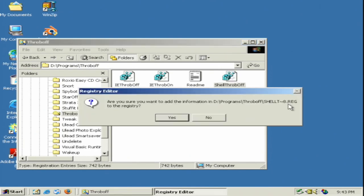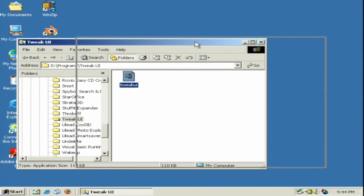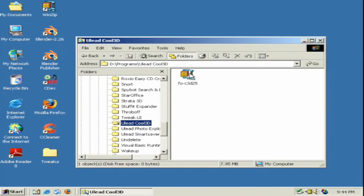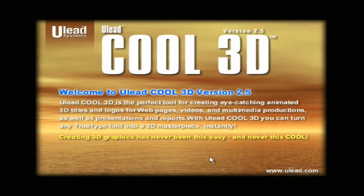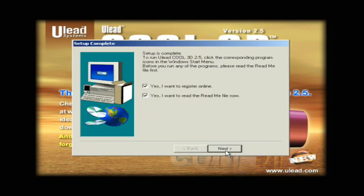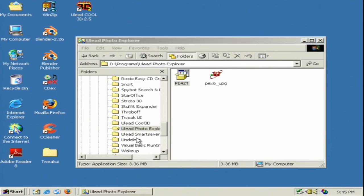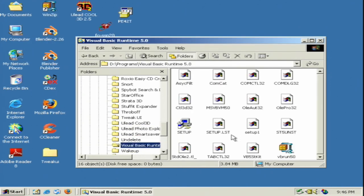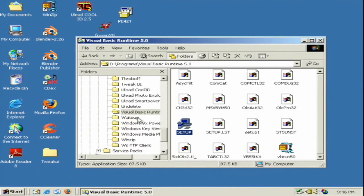TweakUI and Throb-off — Nathan Lanebeck made some registry things you can insert to make the interface a bit more sane. TweakUI is not his, of course. Now, Cool 3D — a handy program for creating 3D text with different effects and textures. I'll be putting on some more graphics applications momentarily, such as the installer for Ulead Photo Explorer. And then, while we're here, let's install the Visual Basic Runtime — some programs are going to need that.